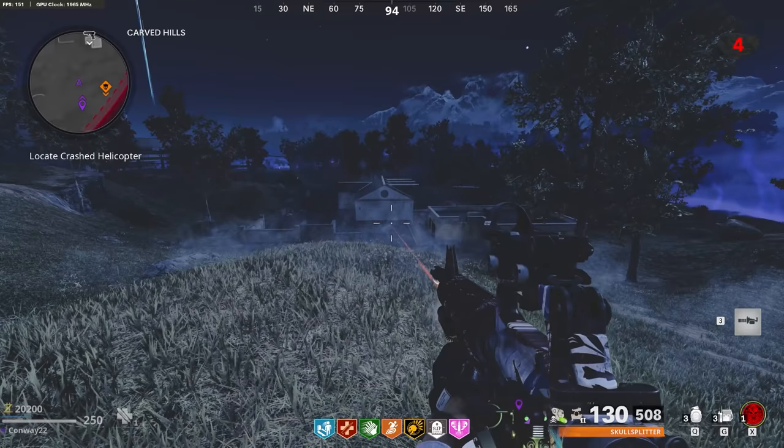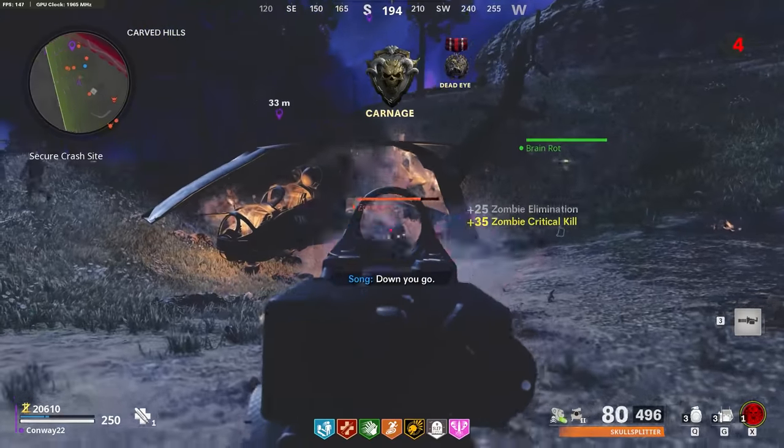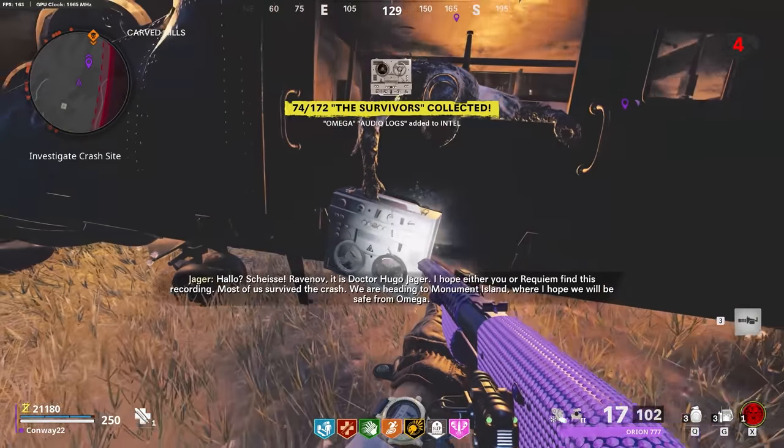Once you're at Sanatorium, run over to the crashed helicopter and clear out all the zombies around it. This will take like a minute or so. Then interact with the radio that's hanging out of the chopper and you'll hear a message play.